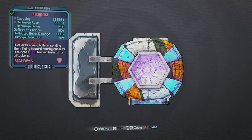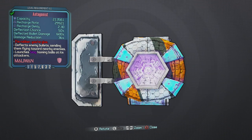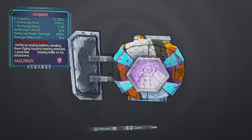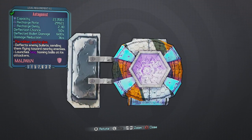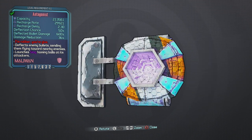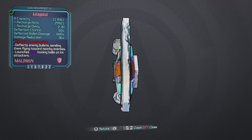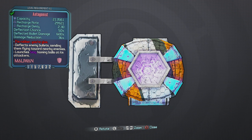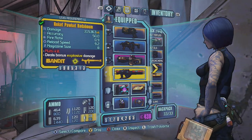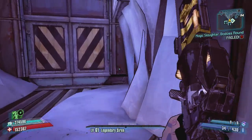Hey, what's going on guys, DGS here. Wanted to give you guys a review of this shield, the Antagonist. This is a Seraph shield that you get from the Seraph vendor. It says 'I'm rubber, you're glue,' and it basically deflects enemy bullets, sending them flying towards nearby enemies. It also launches slag homing balls at its attackers. Deflected bullet damage is 600%, so whatever they send at me does 600% damage back towards them.